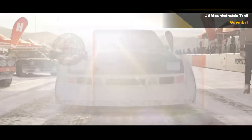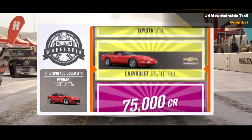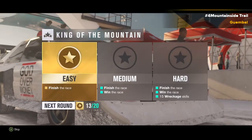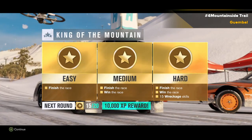See the achievements — I got a wheel spin. Am I getting the Ferrari? I'm getting an old Corvette. It'd be nice to try out that muscle car in the snow. Medium, hard — perfect. King of the Mountain — that's good.